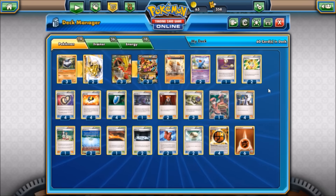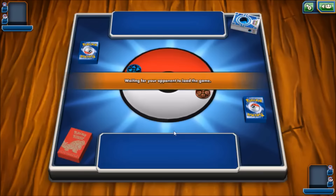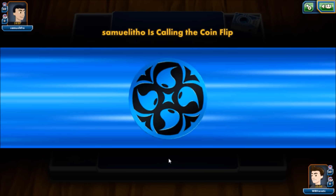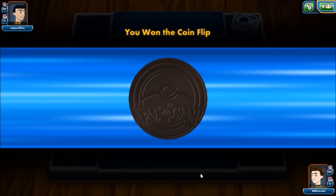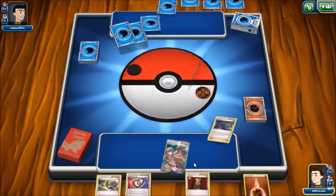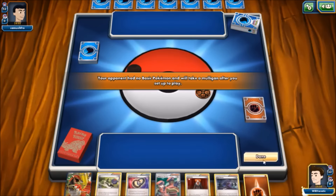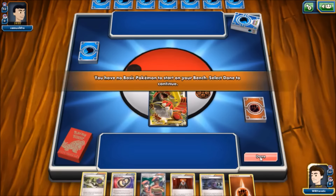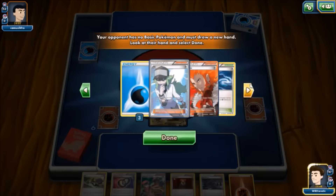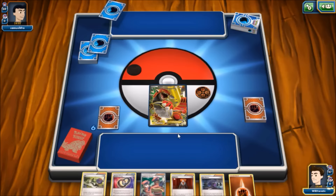This is a slower deck that sets up and then OHKOs, as you've likely seen it in Expanded. We are going to take it for a Standard run. Water and Colorless — that's probably Frogs. Not sure how I feel about that; we need Wobbuffet to do its job here. We win the coin flip and go first, but we have to start with Groudon — that's not too good.